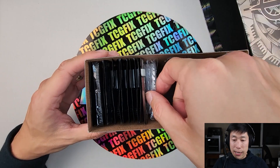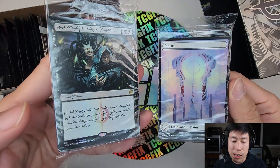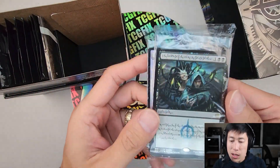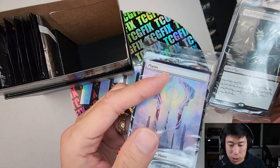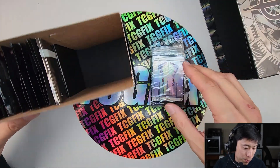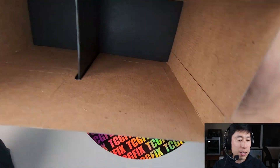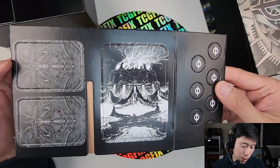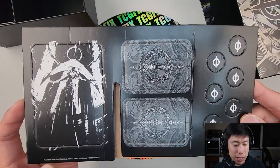First things first, of course we've got the lands. I just remembered — there's a Phyrexian Arena in that Phyrexian art, and the foil full-art lands. I'm not going to open those. This is interesting though because this card is in foil and usually the foil card goes with the foil lands, so I wonder if these lands are foil too. I don't want to ruin Davi's lands. And of course we get these little token punch-out cards — oh, Elesh Norn, let's get her today.